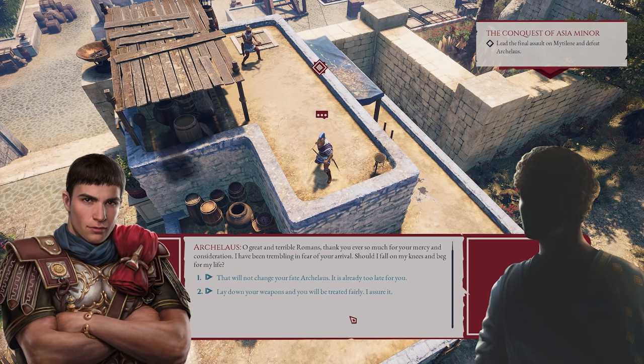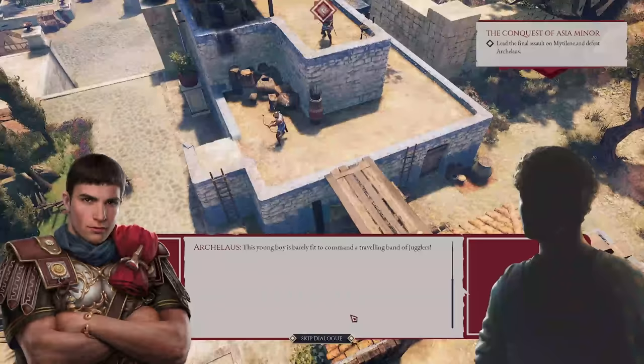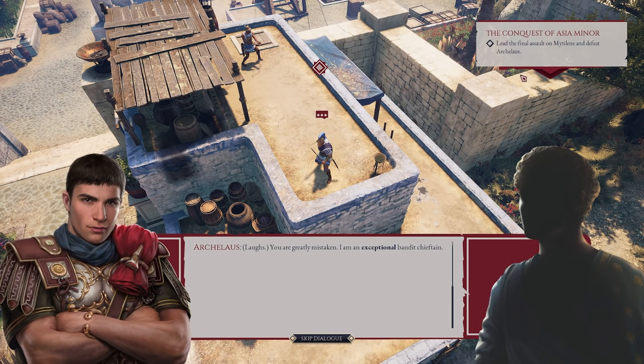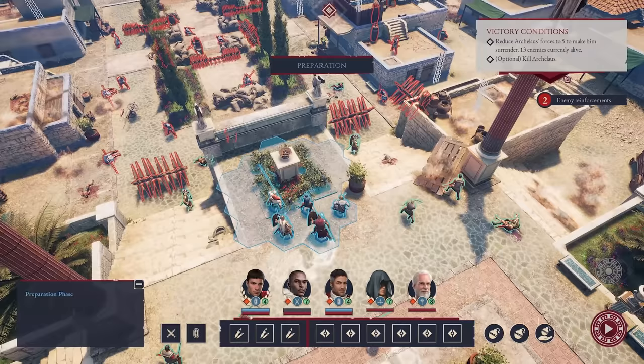The gates have fallen, my friend. My fate is in your hands right now. And who told you it's fine to interrupt the conversation between two adults? Watch your tongue — you're talking to the commander of Legio Witrix. This young boy is barely fit to command a traveling band of jugglers. Did you really think you could challenge me here? You are nothing but a common bandit chieftain. I am an exceptional bandit chieftain. Every dialogue option has a big part in the whole dynamic with my centurions as well.